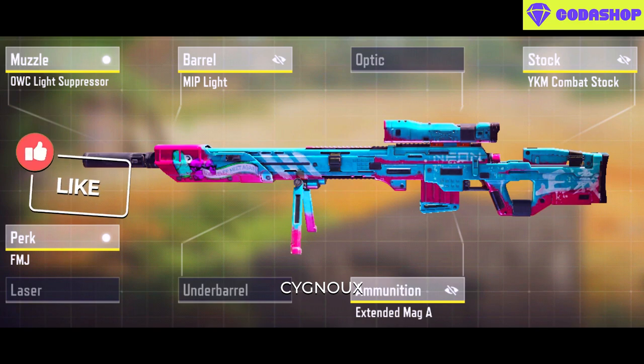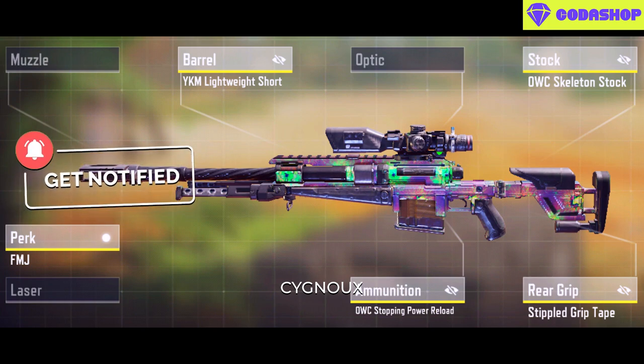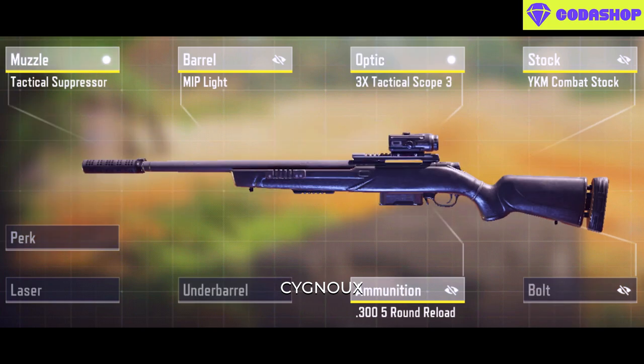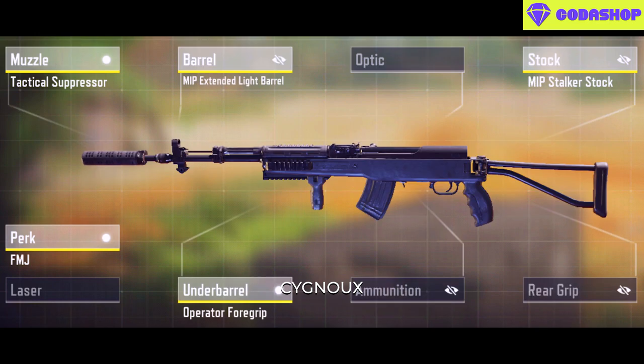Snipers are kings of long range. We have the DLQ, Locus, and some use stopping power as well. The SPR is also featured — this is what I use. The SVD is mainly for a semi-auto playstyle with potential one-shot kill potential, and finally the SKS for a true semi-auto playstyle.